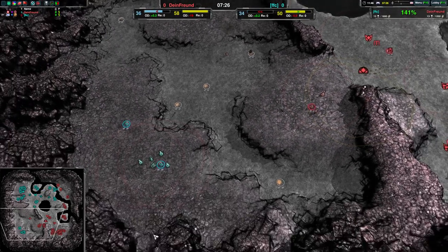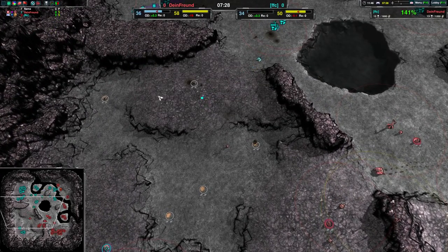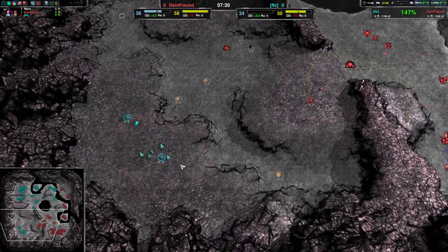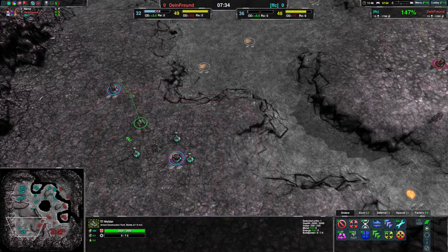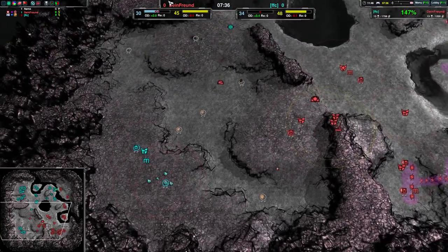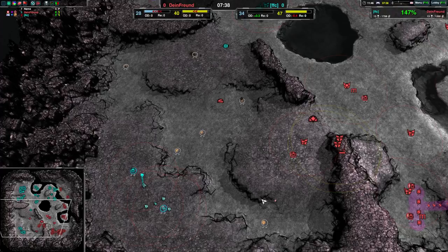Over on the south side of the map, Dimefreund is managing to take the southwest. They got rid of the Welders and the slightly defended expansions. This Medley Strafter over to the southwest — that's not a position that's going to stop anything else from happening. It's a bit of a firebase, potentially, but not much else.